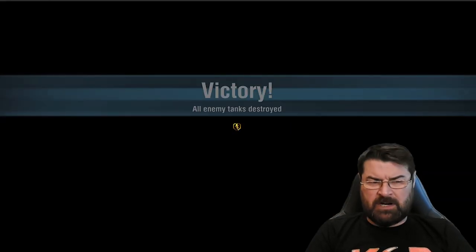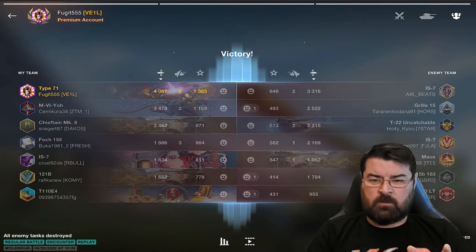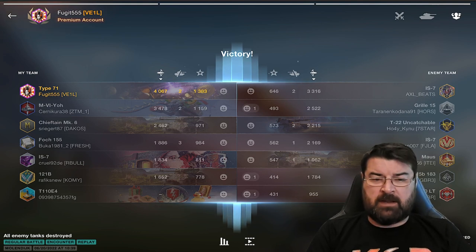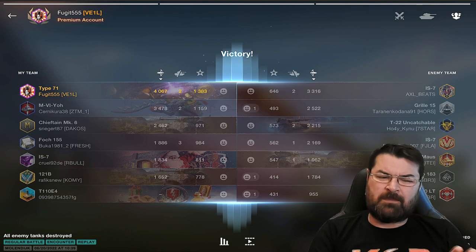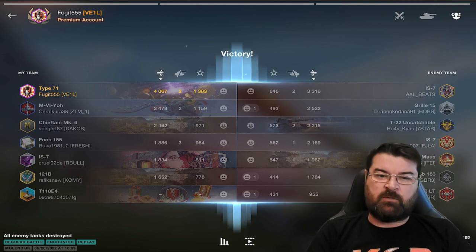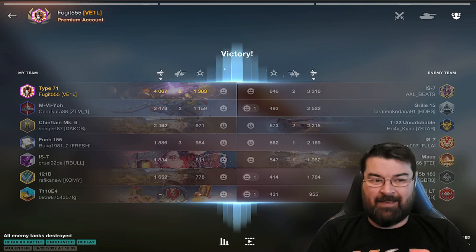That's just a quick overview with the Type 71 battle — just over 4k damage, two kills, and a good time. We're going to concentrate on two other replays in heavy tanks that aren't as heavily armoured and are more hull-down focused. The Type 71 is being played here with its mobility equipment, not its hull-down equipment. First up: the Chieftain Mark VI in a Supremacy battle.